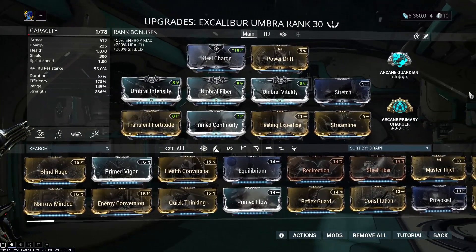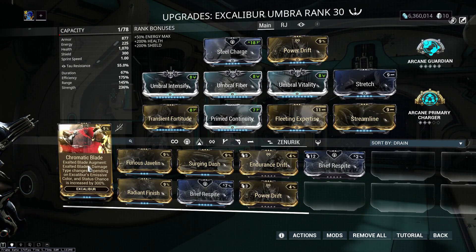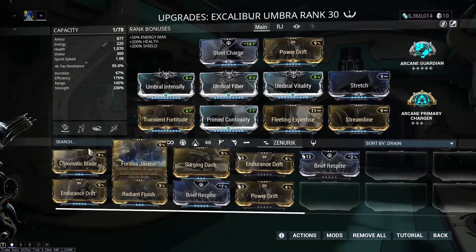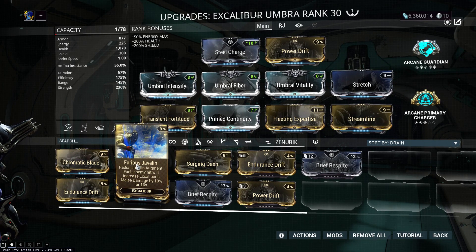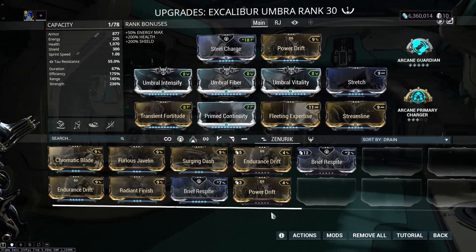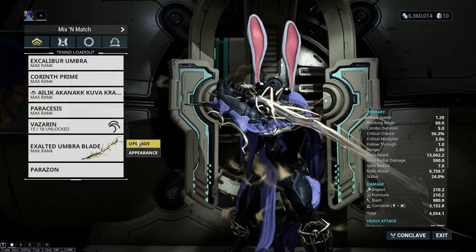Here's the build. For Umbra it's a standard Exalted Blade build for the most part. The main thing you'll notice is I'm not using Chromatic Blade — we actually need physical damage on our Exalted Blade to use another mod I'll show shortly. Even though we benefit from combo, I'm not using Surging Dash to increase combo with Slash Dash because I only use Slash Dash as a movement tool. The augments like Furious Javelin and finisher-related mods don't really benefit you much here.